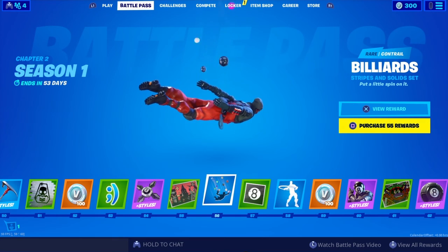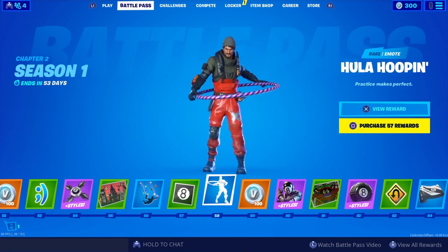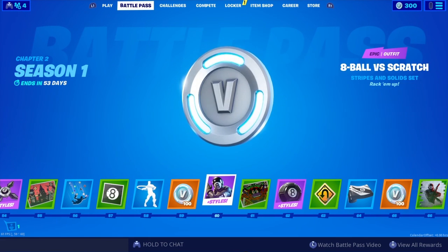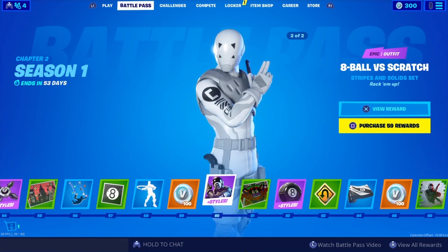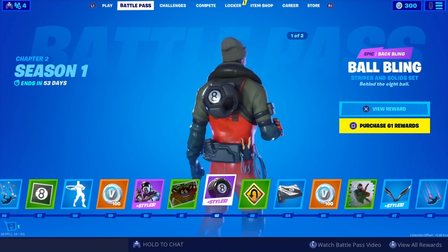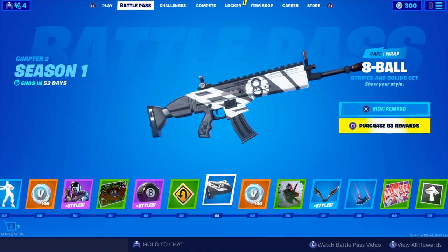Cod Trail — Billiards, I think that's what it's called. Banner icons. Oola Hoop — that's alright. More V-Bucks. An 8-Ball skin — it looks kind of weird, I don't know. 8-Ball versus Scratch. It looks kind of cool, somewhat cool. Neon Tomato — that's a pretty cool loading screen. 8-Ball back bling — that's pretty cool. A U-Turn emote. An 8-Ball wrap — this is a pretty cool wrap too. This is going to be a great combo: the 8-Ball skin with the back bling and the wrap. That's a great combination right there, pretty sick.